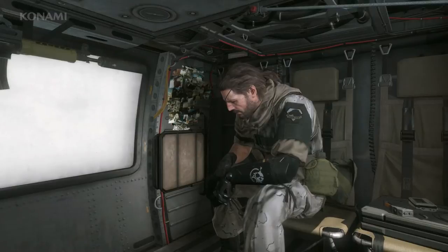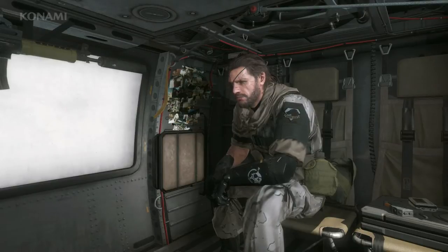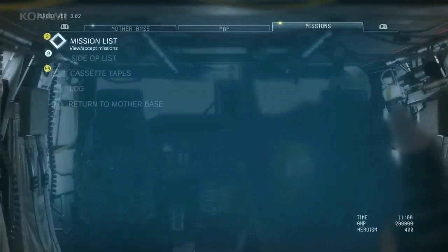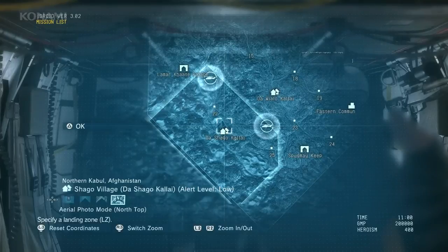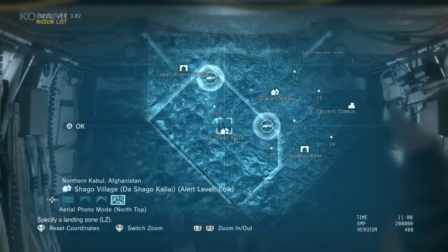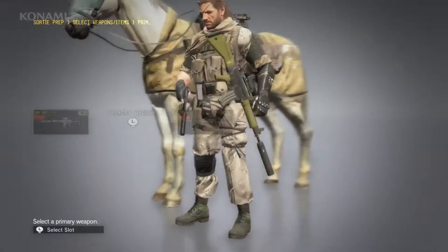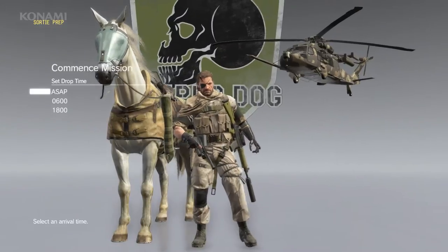Now we've shown various ways to infiltrate enemy territory, approach, take out enemies, and extract our target. That said, this may not be the best approach for all players — whenever you infiltrate an enemy outpost you're exposing yourself to danger. So for those who want to minimize risk, it's safer to keep your distance and approach from afar. This time we'll show how to complete the mission from long range. We'll set our landing zone far away from the outpost, choose D-Horse as our buddy, and equip a sniper rifle with an 8x magnification scope so we can eliminate the target from far away.